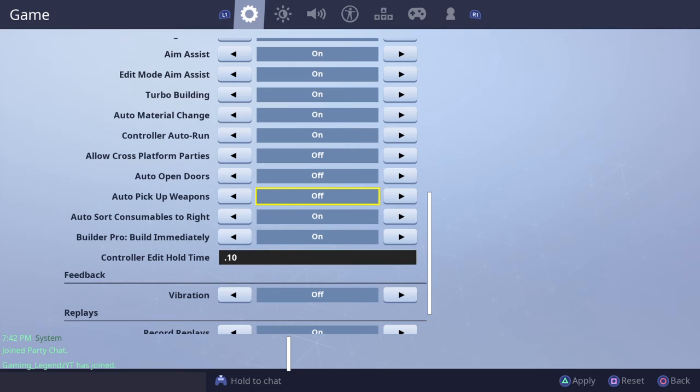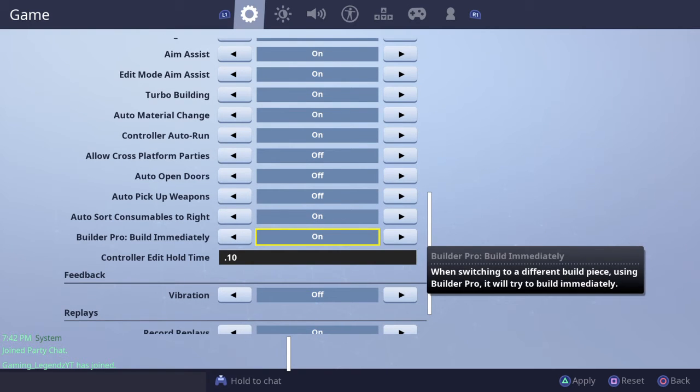Builder pro build immediately — basically what this does is, let's say you're trying to build a one-by-one: all you have to do is hold R2 and then just tap L2 and it's done. Instead of holding it down, you just tap it and it builds immediately.